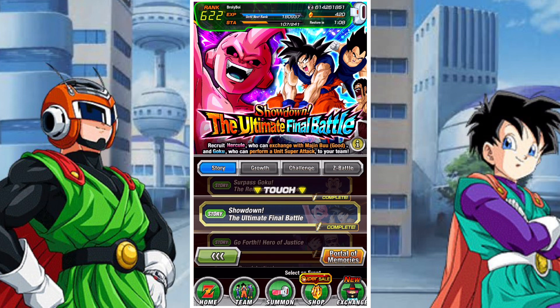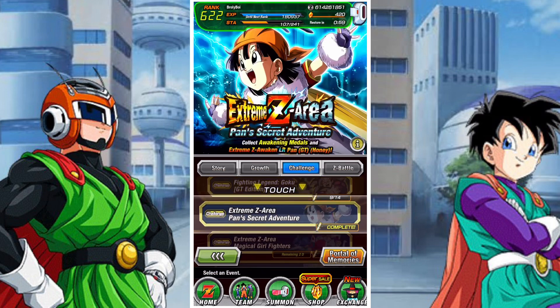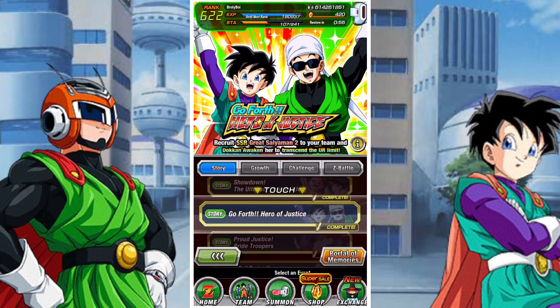Same with the Miracle of Universe 7 units — there are all of these units here, they all have great EZAs, but all those EZAs require running the EZA area which also features the LR Master Roshi's EZA. Now you can actually farm the LR Master Roshi if you want to — he is still pretty good without his EZA, not tremendous without it but still useful for new players. The Showdown: The Ultimate Final Battle event we'll come back to, because its EZA area is not currently up but will be coming up very shortly in two days.